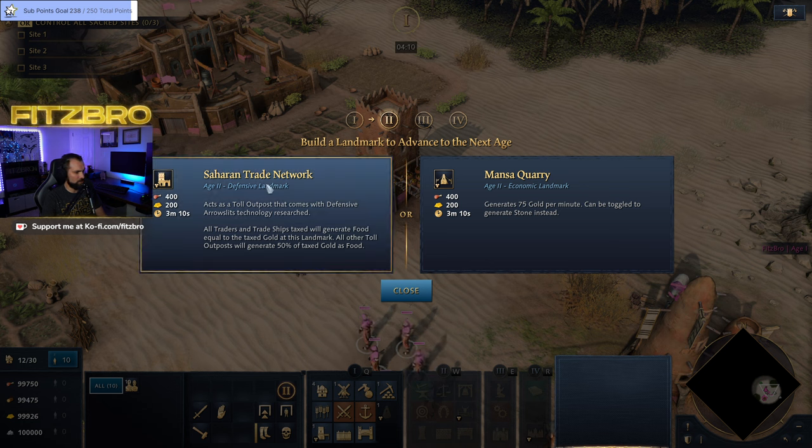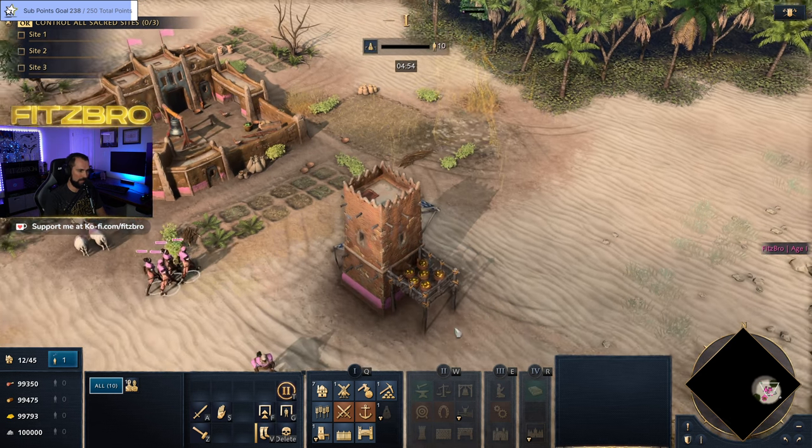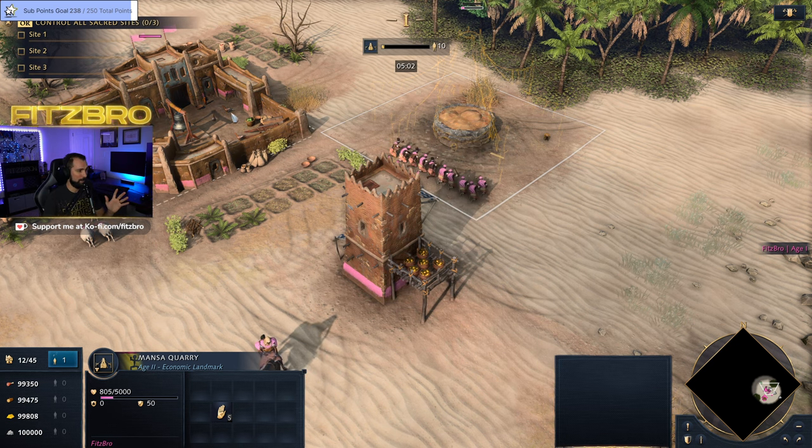Let's look at your age-up options. You've got the Saharan Trade Network or the Manza Quarry. The first one adds a Toll Outpost with defensive arrows already researched, and all traders and trade ships taxed will generate food equal to the taxed gold — other Toll Outposts generate 50% of taxed gold as food. It buffs all your Toll Outposts and might be the option if you really want a trade-heavy composition. But the clear frontrunner has been the Manza Quarry, which generates 75 gold per minute and can be toggled to generate stone — so toggle it to stone right away and you'll be on your way to two or three town centers.